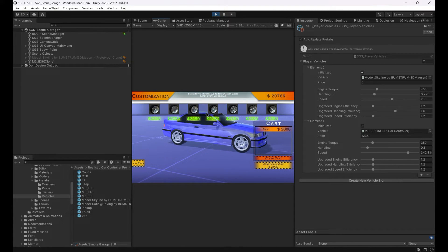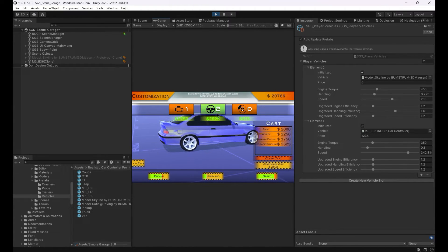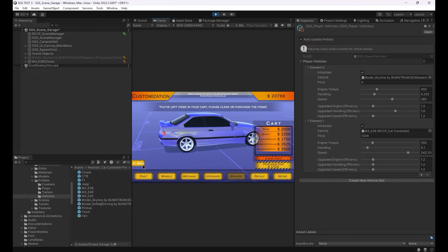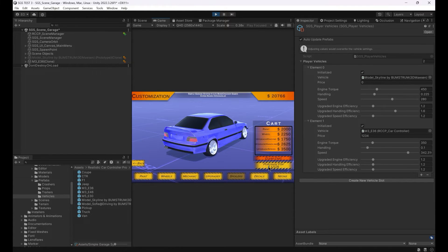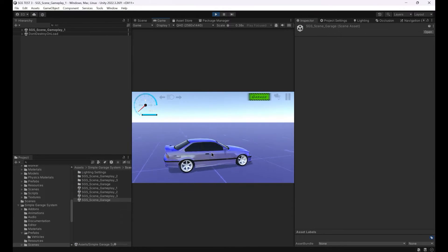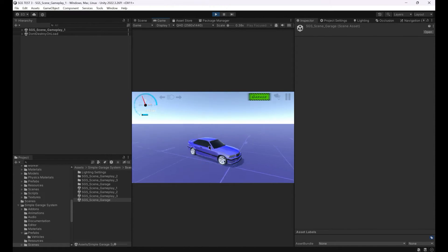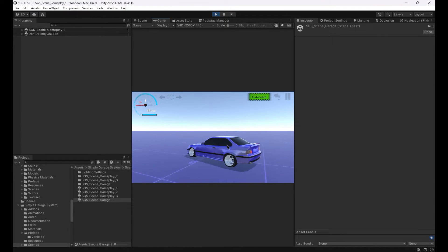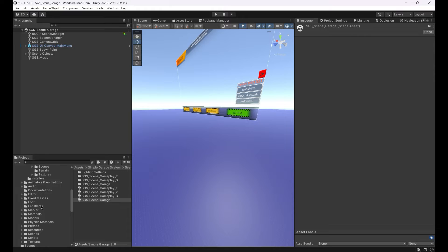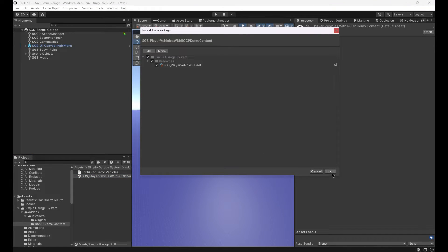The system will be using the Customizer component of the vehicle for customization. Let's add the other demo vehicles too. We can add them one by one, but SGS already has a package for this. Importing this package will overwrite the current player vehicles list with the demo vehicles.